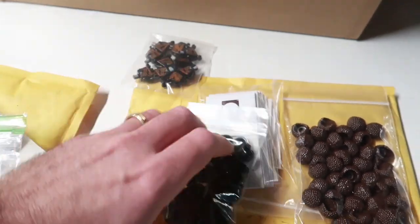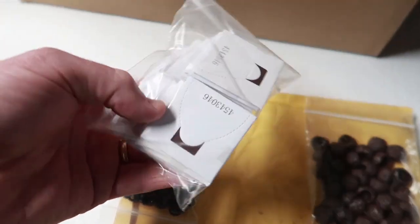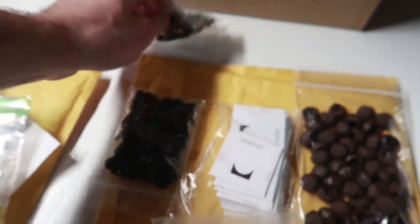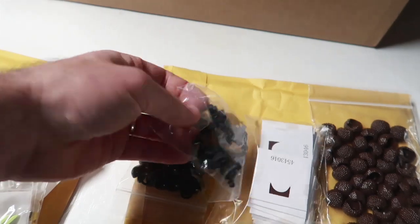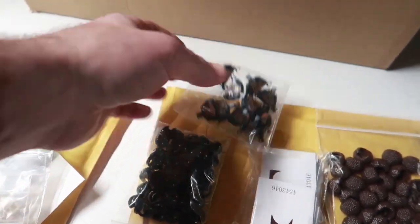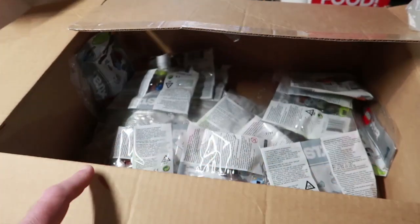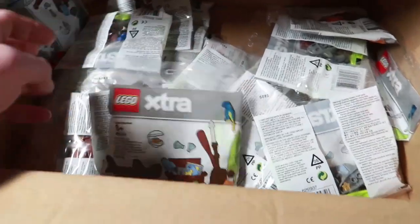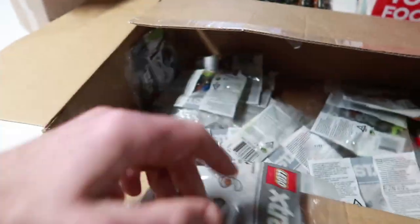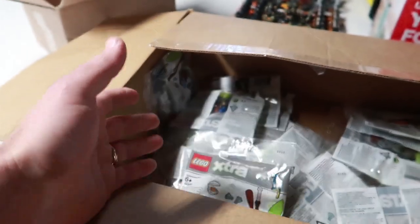I've been collecting parts in BrickLink orders - black helmets I just go through a lot, two-dollar reddish-brown capes, some torsos, coal tournament of elements or jungle coal knee pads. Then this is a LEGO order - I got 20 of these. I had a $50 VIP redemption and these were on sale for $3.19 each, so I grabbed 20 to part out.